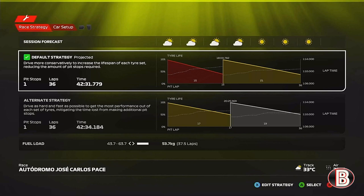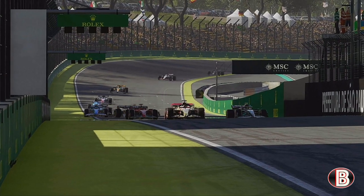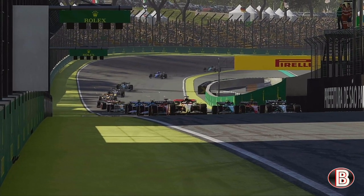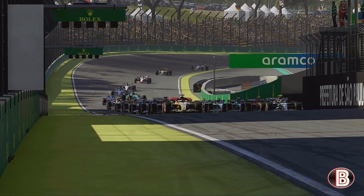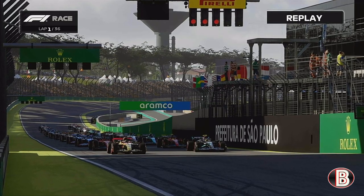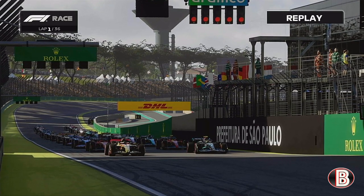Here on the grid then — we're on soft to medium strategy, and in 36 laps' time we may be touching glory. George is all the way down in 14th. We're on pole. We just need to do what we did in the sprint, just with a lot more laps in the meantime. As the five red lights come on for the Grand Prix — we're racing here in Brazil.